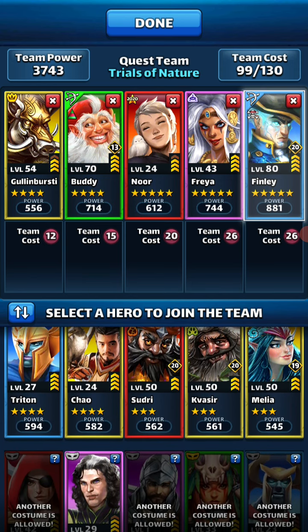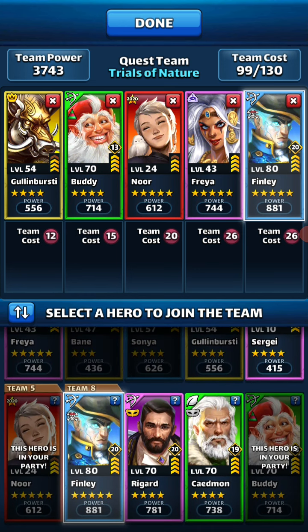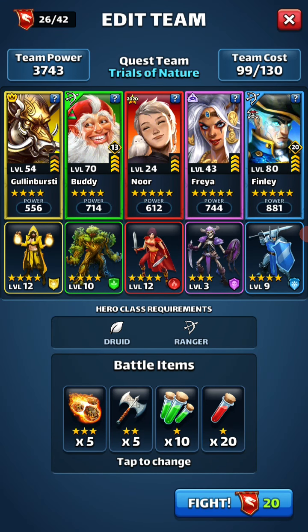Why don't we bring Malia? Or should we bring Rigard — Costume Rigard? Double HP is better for me, but you can bring any healer you want. Let's just take a go, shall we?